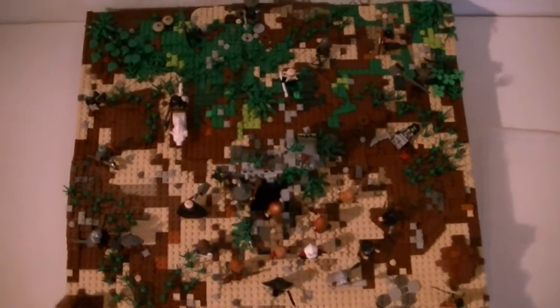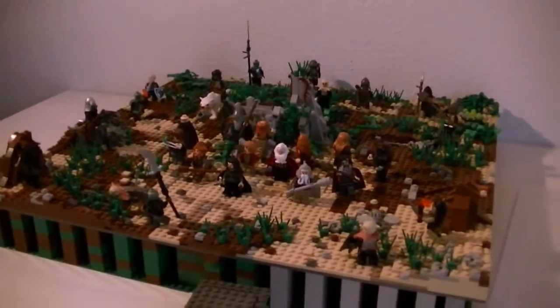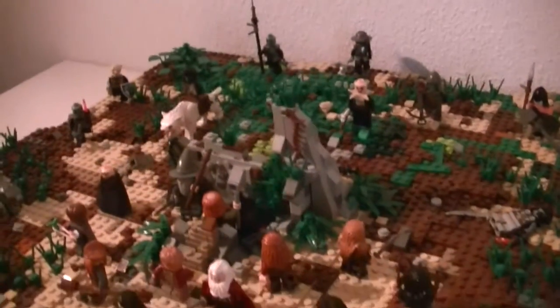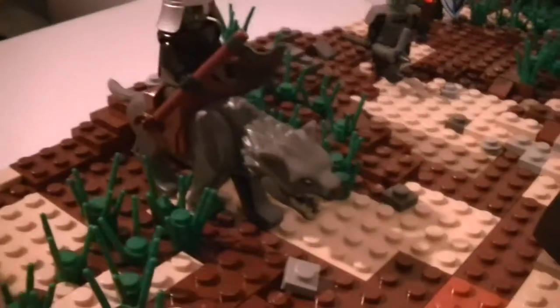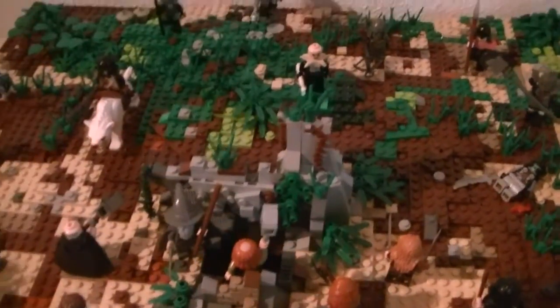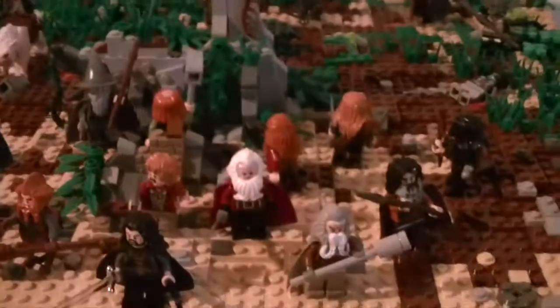I'm pretty happy with that. We got an overview from the top and from the side. So this is the scene where Thorin's company is in the White Plains before getting to Rivendell, and they get ambushed by a warg pack. They were riding Isengard wolves in the original scene, but I just bought one warg set, so I only got two wargs. The other orcs are just walking and running toward the company.